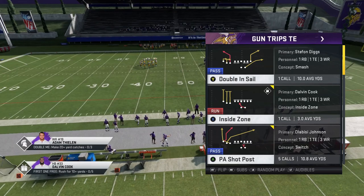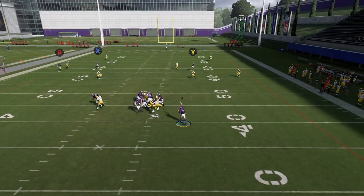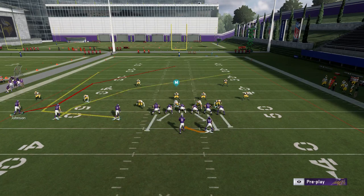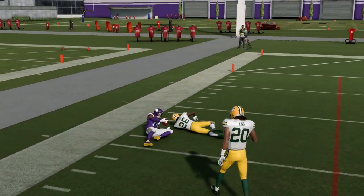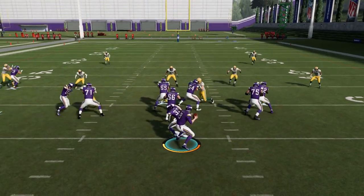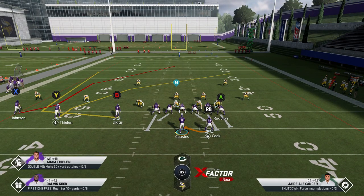Another really good play out of this formation — probably my second favorite in the series — is the PA Shot Post. Going against cover two, this is another play where you can make a similar motion. I find sometimes it's best to stop him before he gets all the way across the field because I really want to pull those linebackers, and I'm shooting right up the gap, especially when I'm seeing cover two. But if you ultimately want to go outside, just motioning in the X route and snapping before he's set will really pull that cover two safety in and get the wheel route open. You can go either way — there's much less chance the user is going to be out where the B route is.